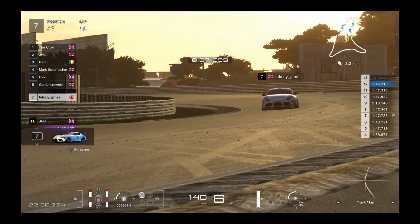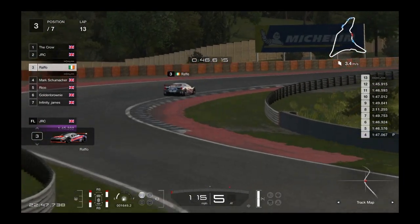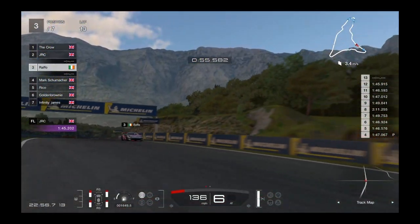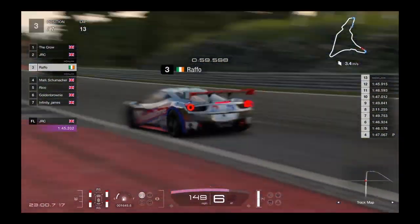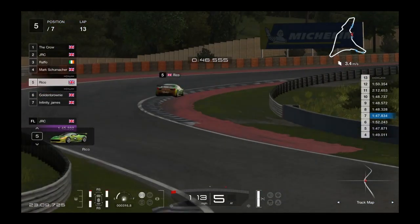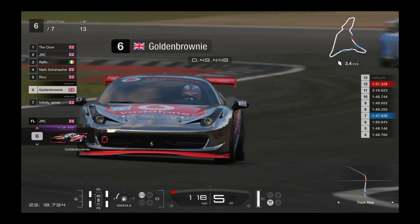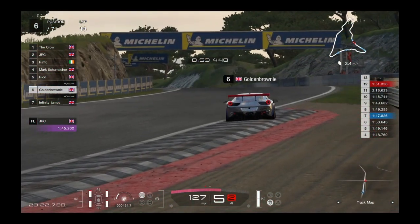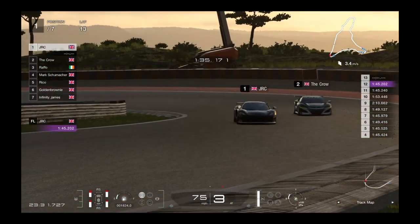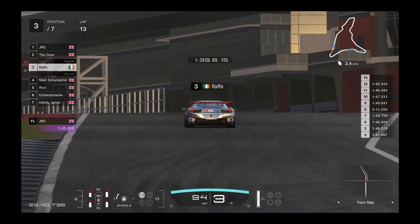Golden Brownie in sixth, James in seventh. We're into the last 10 minutes now. Crow still in the lead, JLC in second, Raffo in third — not catching the top two, but definitely looking good for at least a podium, a great showing. Schumacher in fourth, Rico in fifth — gap between them closing. Golden Brownie in sixth still doing well. James behind in seventh. Back to the front: JLC gets round the inside of Crow — Crow loses first place to JLC. Raffo in third, still doing well.